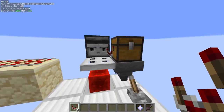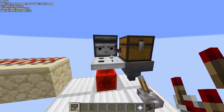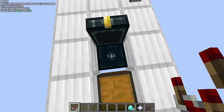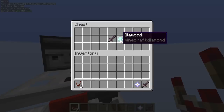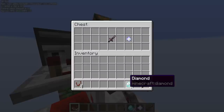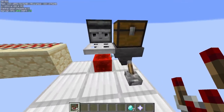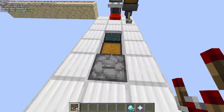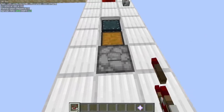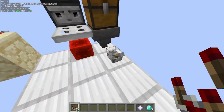Last but not least, you can also dupe items super easily — so easily that I keep doing it accidentally. You can do it by just putting the shadow item into a dropper and firing it once. If I just put it into this dropper using the swap, they're no longer connected.